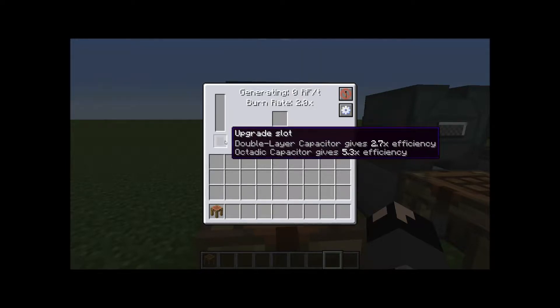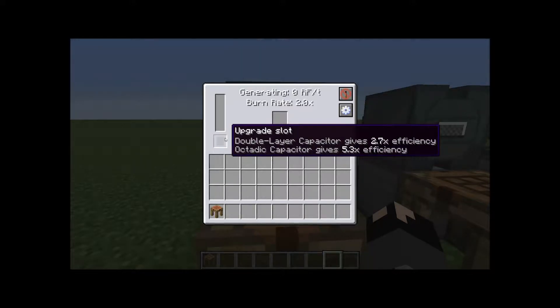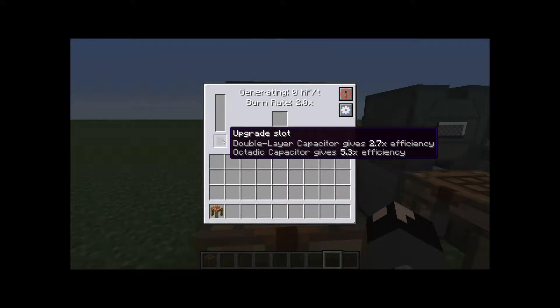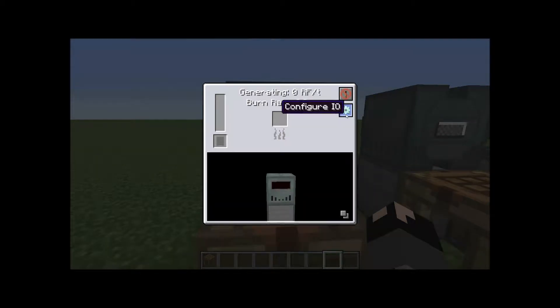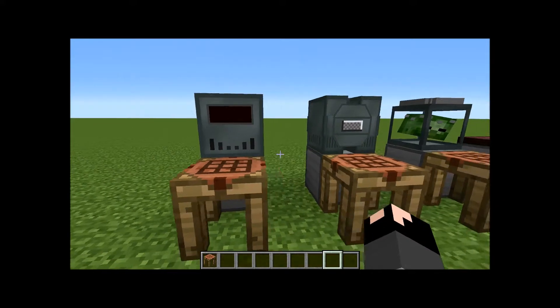By adding upgrades into the Sterling generator, you can give it both more capacity of how much power it can hold, and also how much efficiency it works. So more items burn a lot better. You have the basic double air capacitor which gives you times 2.7 capacity, and an octet capacitor which is the highest capacity you can make, giving you times 5.3 efficiency. You can also change the output port with the editor-configure, and add redstone or no redstone to turn it on and off.